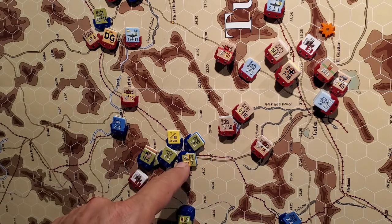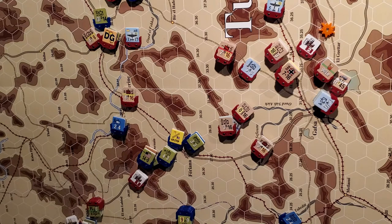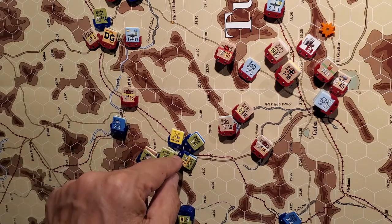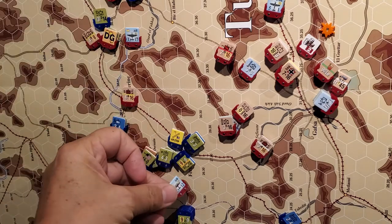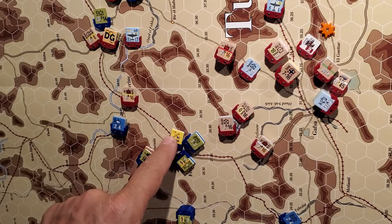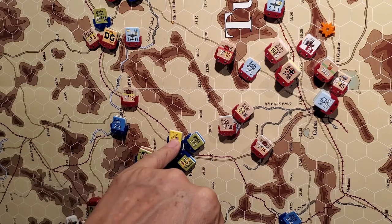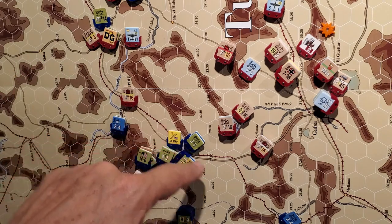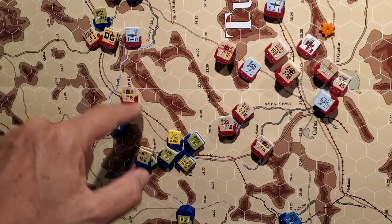I could potentially take elements of 15th Panzer, some of the Afrika Korps. If I could DG this unit here - which for solo play purposes I know is a French unit with a 3 combat factor and a 2 effectiveness rating - I could potentially DG these guys with my last JU-88. If I can get a spotter down there and pop these guys in an overrun one more hex, I control the airstrip. Then I could fly in supplies to support this hex.